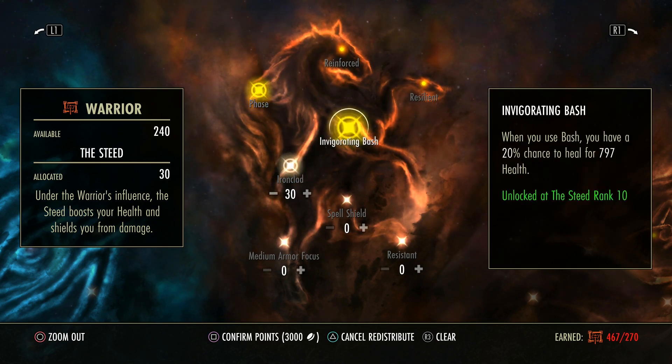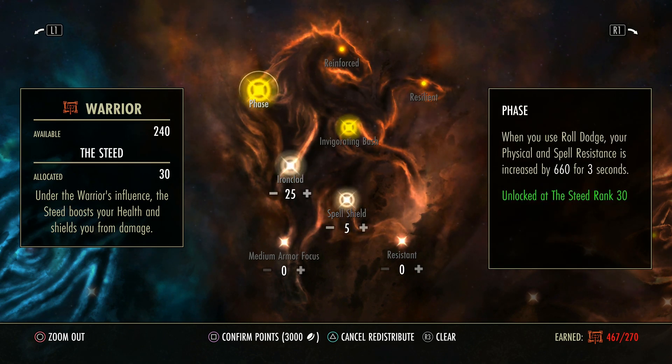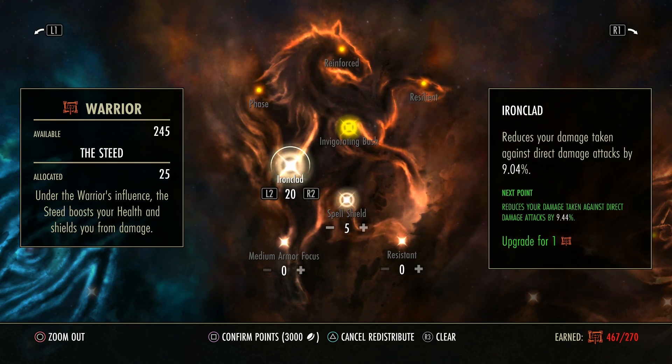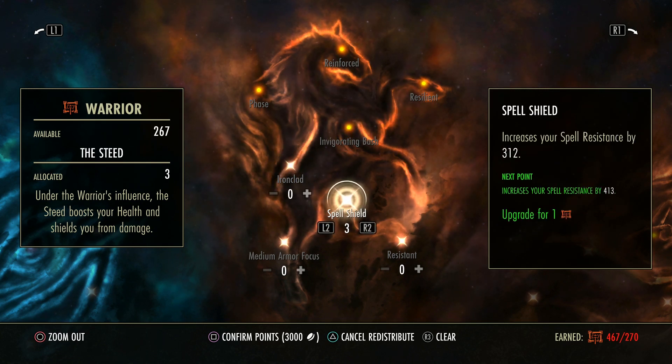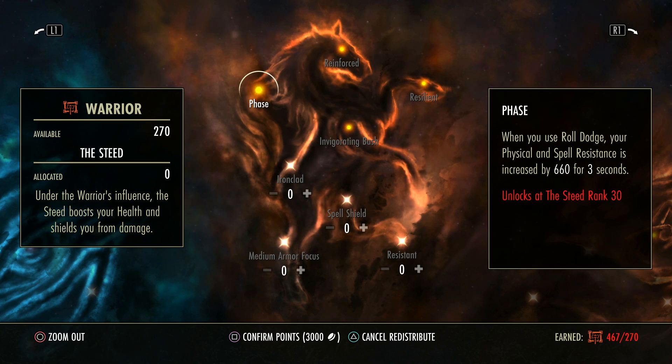They're free — all you have to do is spend points here in any order. It doesn't have to be in the same thing to unlock them. Each one of these is actually very beneficial, but most people don't pay attention to them. So this heals you if you bash. This will give you a resistance bonus for both spell and physical of 660 for 3 seconds if you dodge roll — that requires 30 points. 660 is 1% resistances, so that's actually quite beneficial.